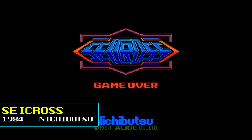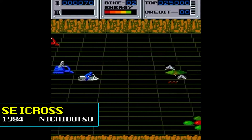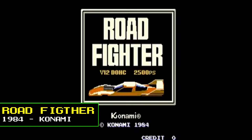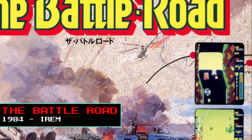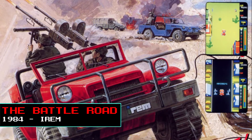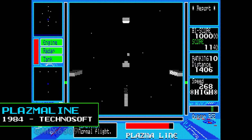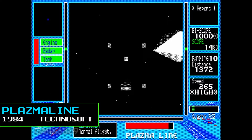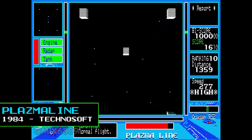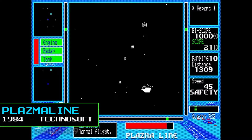Another racing game that involved shooting that year was Nichibitsu's Cycross, where the player raced a motorcycle-like craft. Other notable arcade releases that year included Konami's Road Fighter, a vertical-scrolling racer, and IRM's The Battle Road, an early open-ended vehicle combat racing game that featured branching paths and up to 32 possible routes. Another unique take on the genre was Plasma Lion, a first-person space racing game considered the first computer game with 3D polygon graphics, where the objective was to race through outer space while avoiding obstacles, and which also featured an auto-map radar to keep track of the player's position.